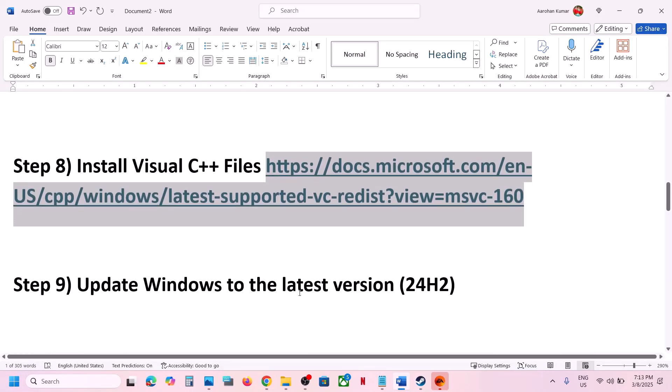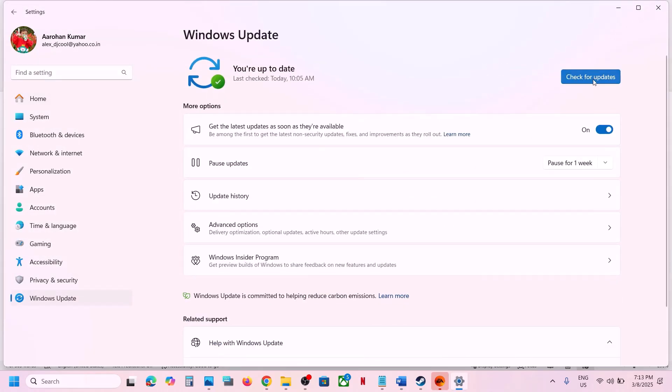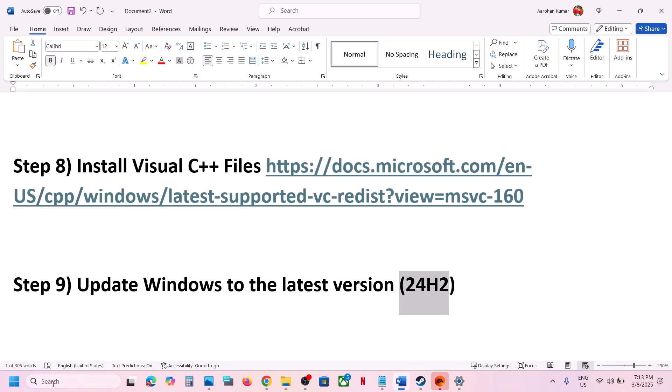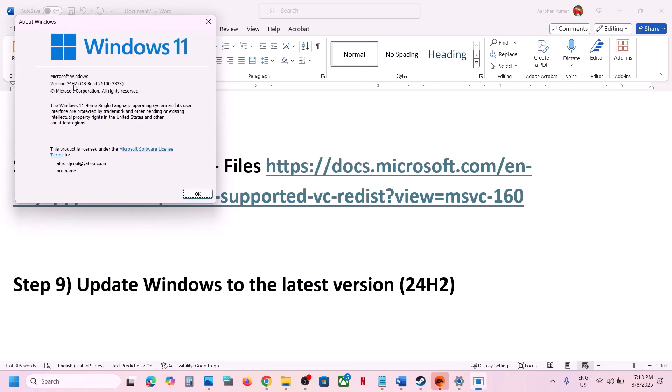The next step is to update Windows to the latest version. Open Windows Settings, go to Windows Update or Update and Security, and click Check for Updates. Once all updates are installed, restart, and after the system restart launch the game. Update to version 24H2, which is the latest version right now.